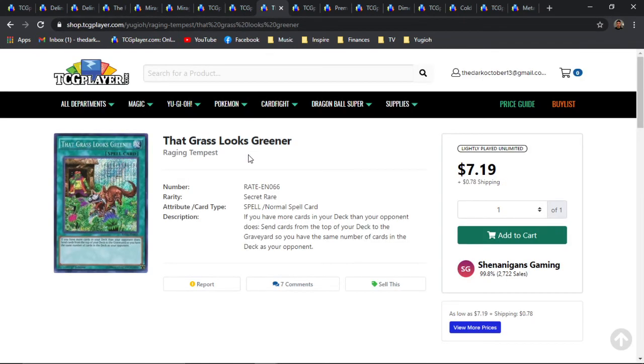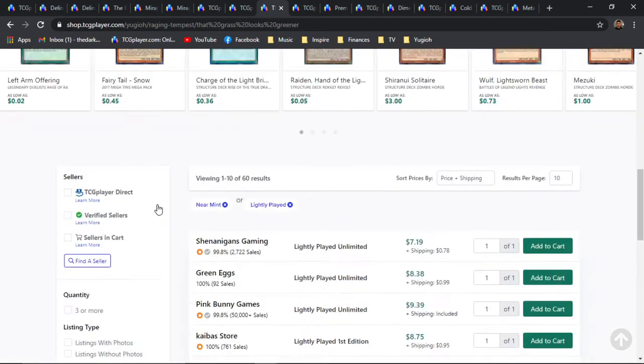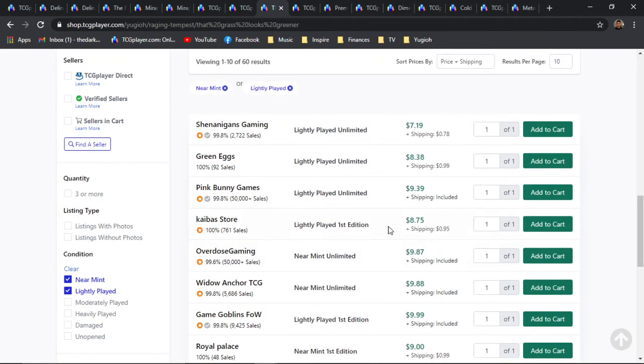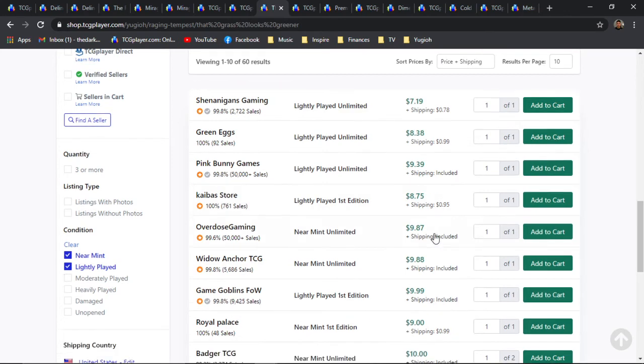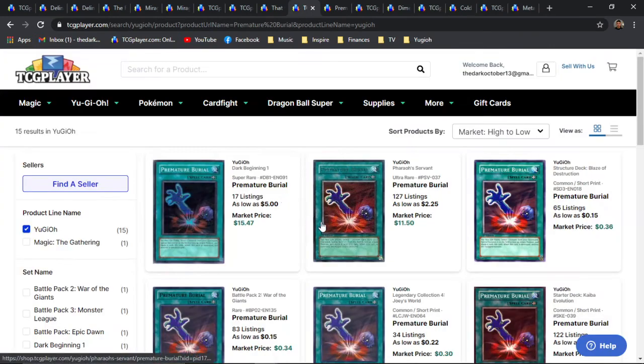Next is going to be That Grass Looks Greener. Fun fact about this card: it is a solo print coming from Raging Tempest, which was a set that also brought all the Zoodiac crazy shenanigans at full power — which was really insane. We're seeing a revision of Zoodiacs with the whole Tri-Brigade build, and it's a pretty popular deck right now. This card is really good, there are a lot of Graveyard-centric decks, it has really cool artwork, and it is a Secret Rare. Unlimiteds are sitting around 8 bones and First Editions are sitting around 10 bones, with about 5-plus pages on the market.